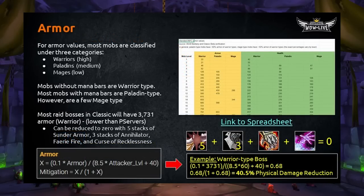Let's first start with Armor. When you're fighting mobs, mostly in raid settings, there are three types of mobs when we consider armor class. There are Warriors that are high armor, Paladins that are medium armor, and Mages that are low armor. This goes for all mobs in the game — even if a mob doesn't look like a Warrior, Paladin, or Mage, their armor class falls into one of these three categories. Mobs without mana bars are Warrior types. Most mobs with mana bars are Paladin types. However, some mobs with mana bars are Mage types. This applies to both mobs and bosses.